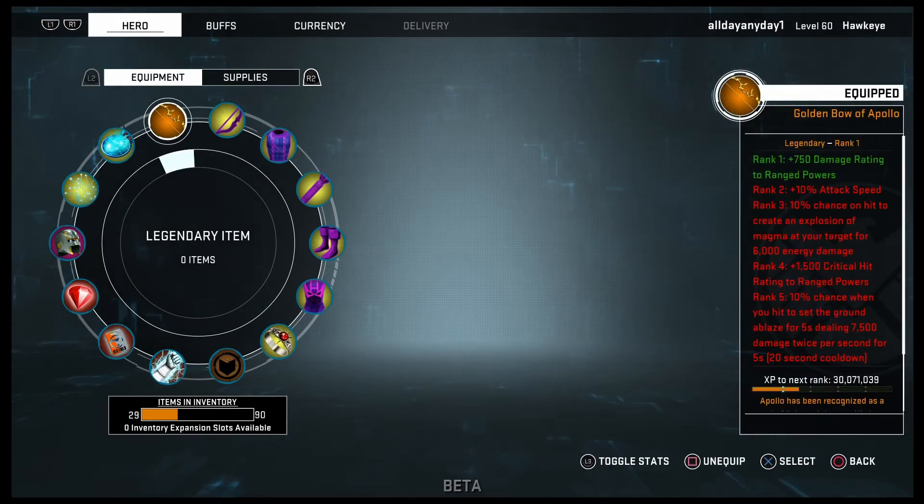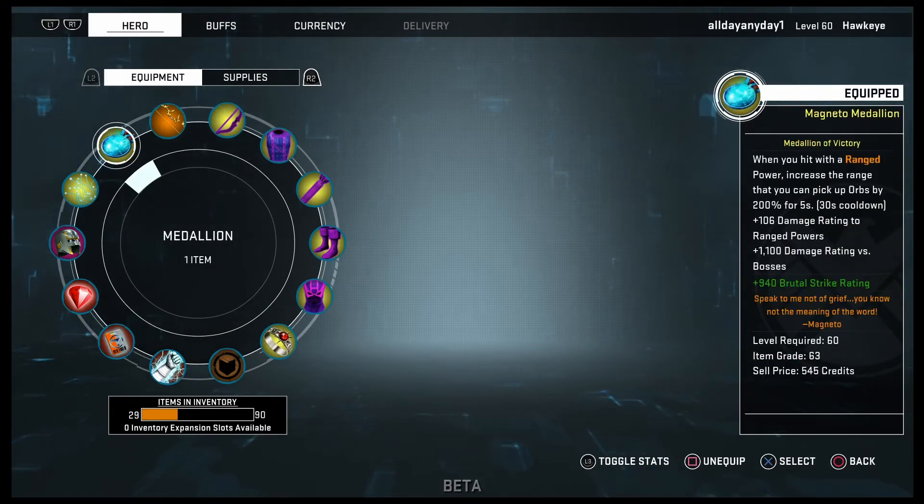The legendary item I would go for is the Golden Bow of Apollo: 750 damage to ranged powers, 10% attack speed, 10% chance on hit to create an explosion of magma at your target for 6,000 energy damage. Rank 4 grants 1,500 critical hit rating to ranged powers. Rank 5 grants a 10% chance when you hit to set the ground ablaze for five seconds — 7,500 damage twice per second — with a 20-second cooldown.